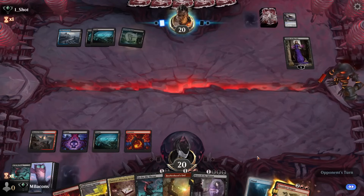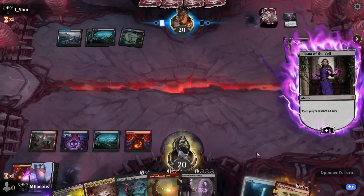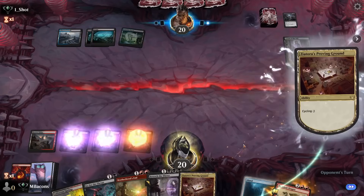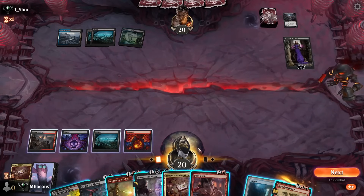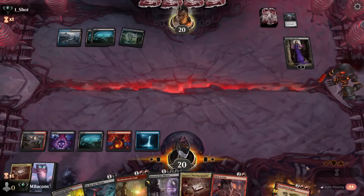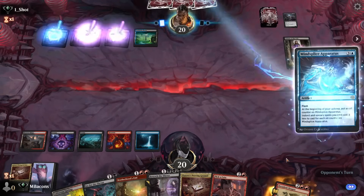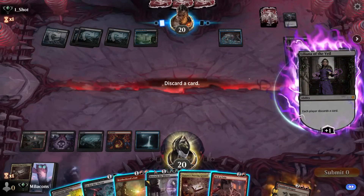We have a Beseech in hand but nothing to bargain it with, and Liliana is going to make us discard — we kind of see that coming. I was worried they might have other discard spells, and if we Beseeched they'd be tempted to hit us with a Duress or a two-card discard effect, and I didn't want to lose the thing we tutored for. A lot of times when you see blue-black it can be a poison deck, sometimes it's straight Dimir control, and now a few people are messing around with a blue-black fairies deck.